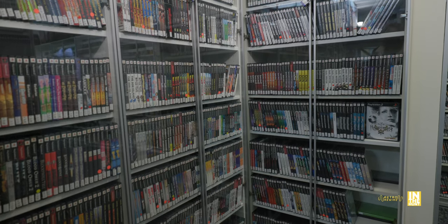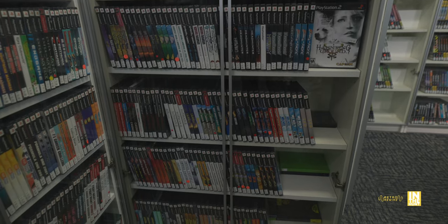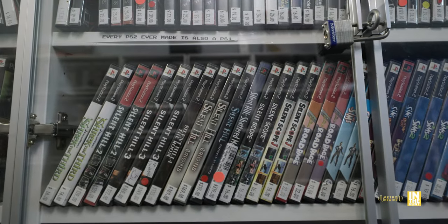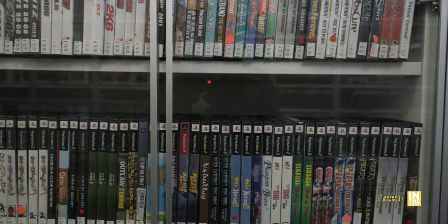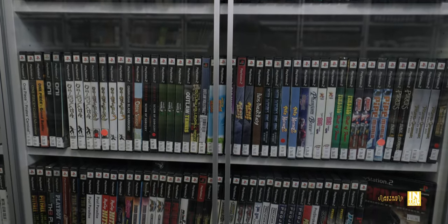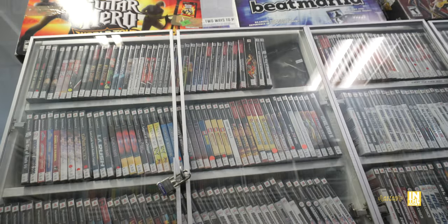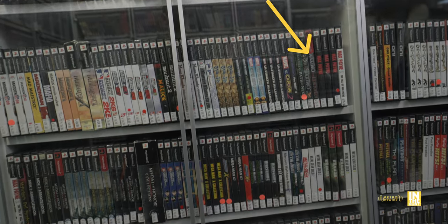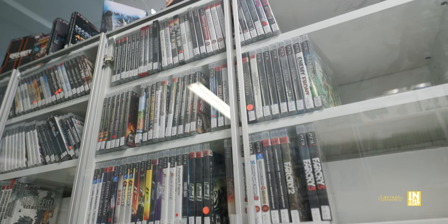PlayStation 2 — they had oodles of games and quite a bit I wanted. Haunting Ground for $549 — I bought that back in the day for under $20 but got rid of it. Silent Hill: Shattered Memories jumped up to $319 — insane. Onimusha 3 stands out; I'd like to play it for the experience. Predator: Concrete Jungle — new to me, cool cover. The Maximo games — Maximo and Army of Zin are highly recommended.